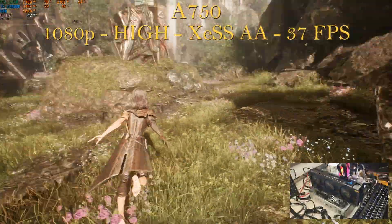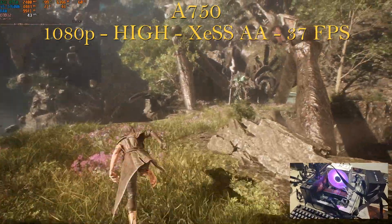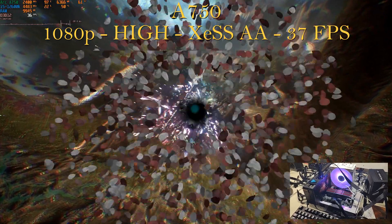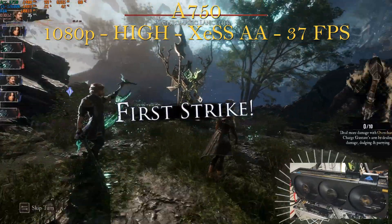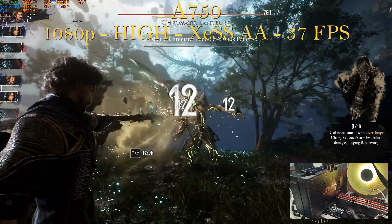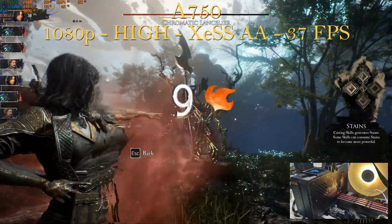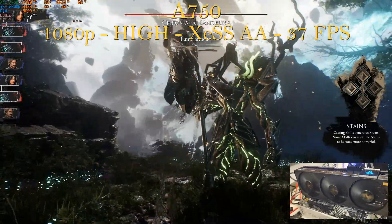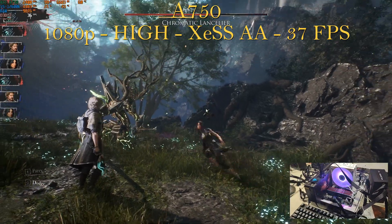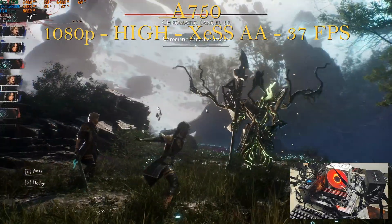Next up is the A750, also an 8-gigabyte VRAM card. Same settings as the A580: 1080p, XCSS AA or native, high preset. We get an average fps of 37 — only 1 fps gain over the A580, so we're within the margin of error. The GPU is pegged at 99%, and the VRAM, CPU, and RAM usage are exactly the same as the A580: 6.5 GB VRAM, CPU in the 20s, and 9.8 gigabytes of RAM. Whatever the A750 has over the A580 is not being taken advantage of in this game.